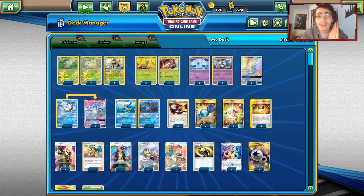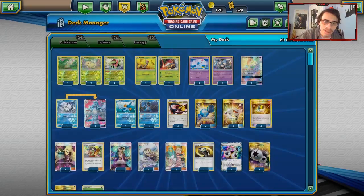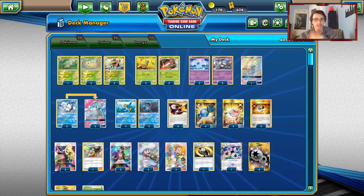Welcome back to a brand new PTCGO team-up video. Today's team-up video, we're going to be looking at the new Beedrill we just got. We're going to be pairing it with Meganium in a Meganium Beedrill toolbox-type deck using other Pokemon like Nidoqueen to back you up. Before we get into today's PTCGO video, shout out to the sponsor Cardcavern TCG.